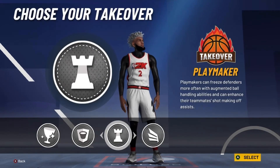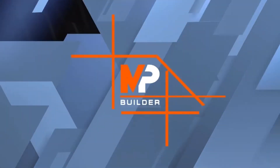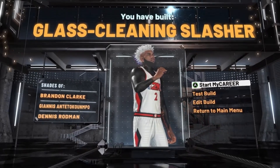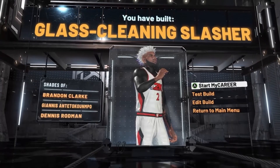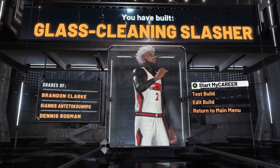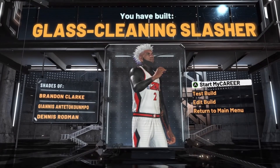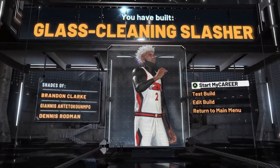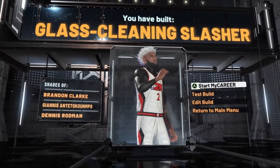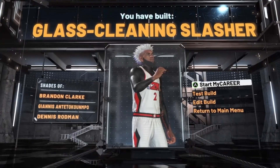For takeover, I'm going to go with Playtake because you can just put people on the floor — it's just overpowered. And as you can see, we have built the Glass Cleaning Slasher. Not only does this build get elite contact dunks and big man contact dunks, this build can shoot — kind of — it can speed boost, you'll have decent passing, you can guard positions 1 through 5 with 82 perimeter defense and 82 lateral quickness, and you'll still have 90 speed while also being able to block shots and rebound. It's a rare build — a Glass Cleaning Slasher — and it's similar to Yamas, so that's how you know it's a good build.